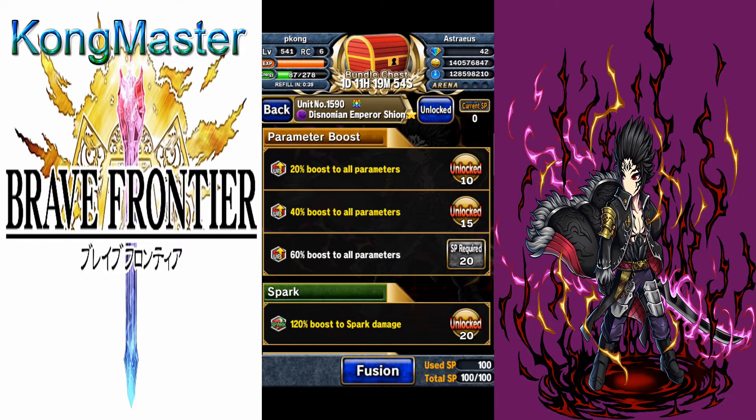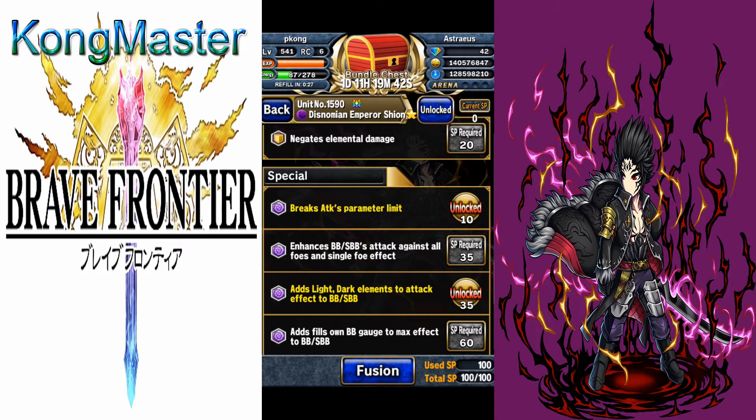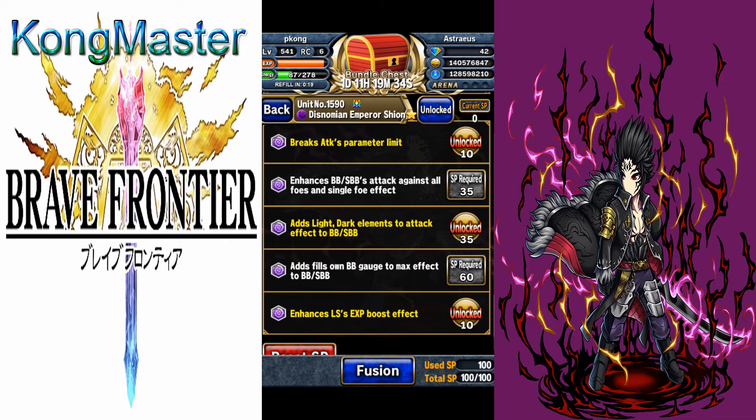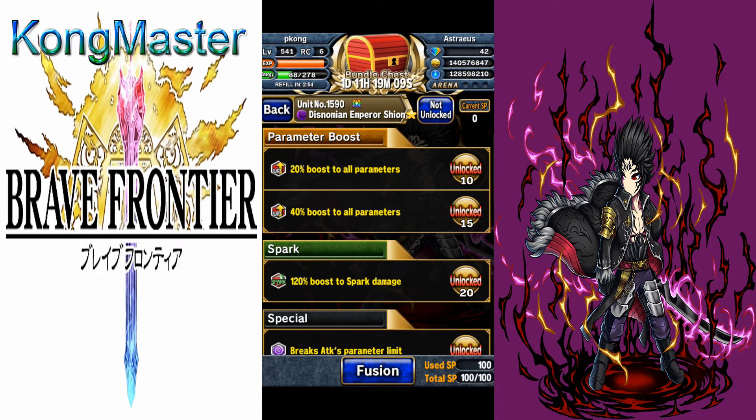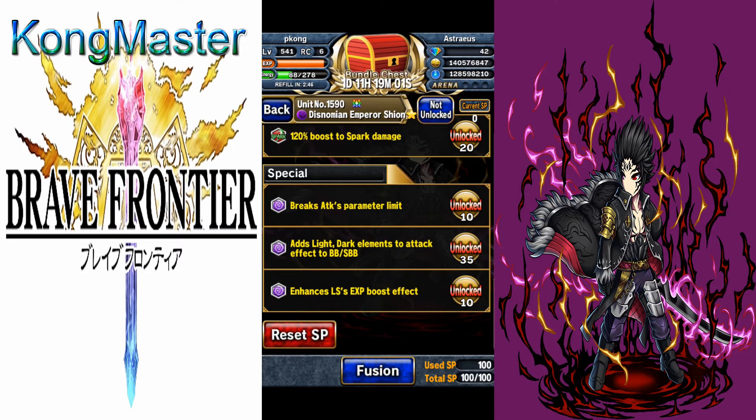His enhancement skill options include 20% or 40% boost to all stats, up to 120% boost to spark damage — stacking from 40% to 60% to 120%. You can also negate elemental damage, break the attack limit, enhance BB and SBB attack against single and all targets from 800 to 850, add light and dark elemental to BB and SBB, and enhance the LS EXP boost by 5% up to 20%. The enhancements I chose are 40% boost to all stats, 120% boost to spark damage, break the attack limit, add light and dark elemental, and enhance the LS EXP boost.